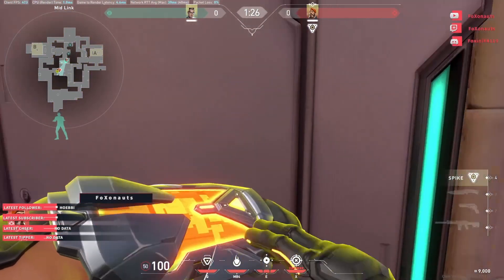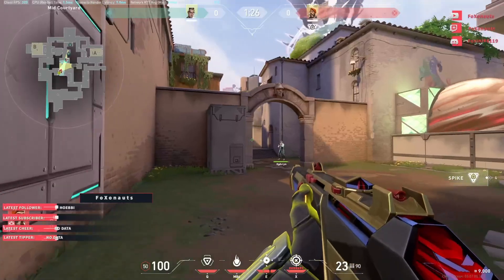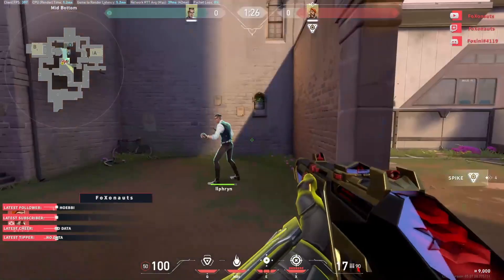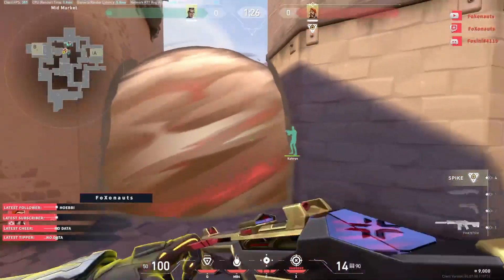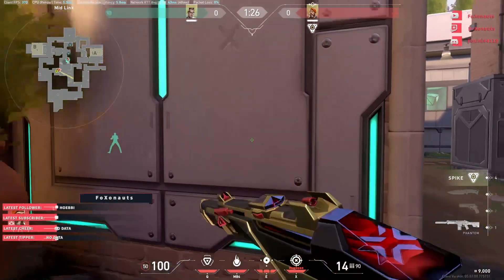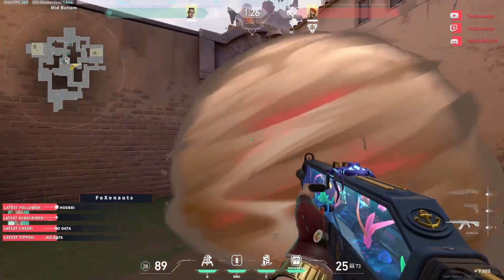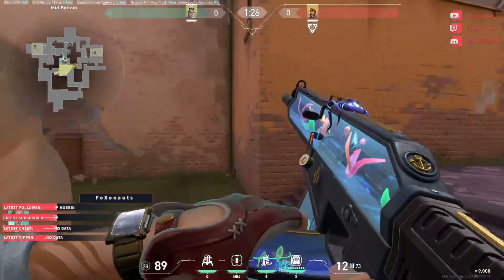If you want to push through mid, one simple smoke there guards you from there and you can peek without problems up to mid. Then a second smoke, if you want to push further, covers your flank. The rotations from the enemy don't get you so easily — you only have to worry about Pizza and Market. Simple enough. If you stand B-Short and you want to push to A through mid, one simple smoke there guards you from mid. Really effective. You can sneak or you can run — depends. I can see nothing here in mid, so he's covered.